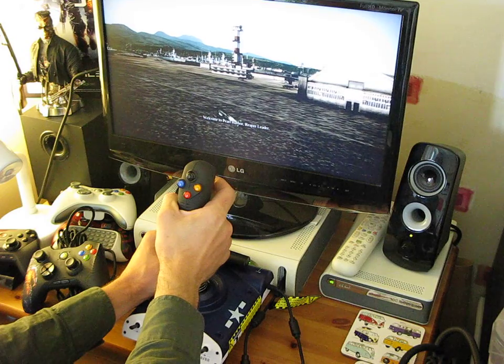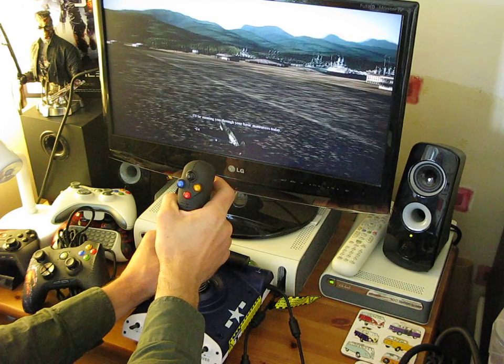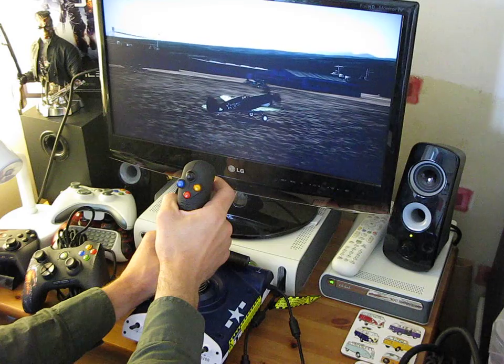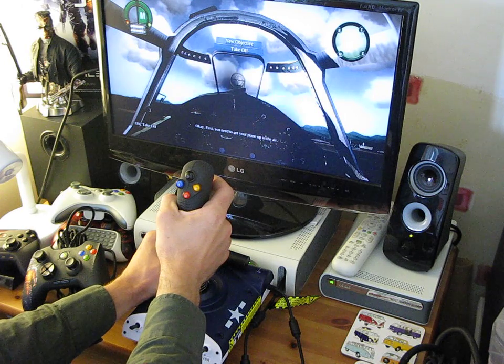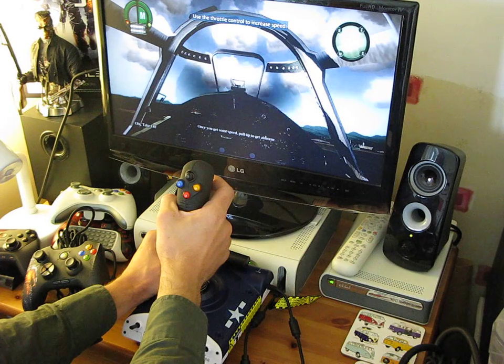Welcome to Merle Harbor. I'll be running you through your basic maneuvers today. We've got a lot to get through so let's make this snappy. First you need to get your plane up in the air — give it some throttle to speed up. Once you get some speed, pull up to get air.